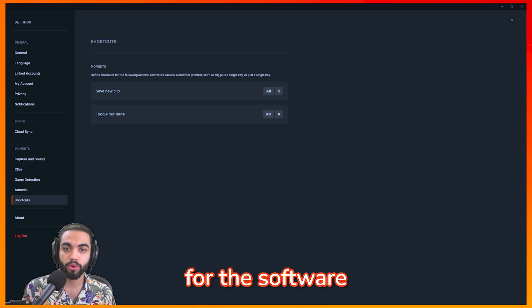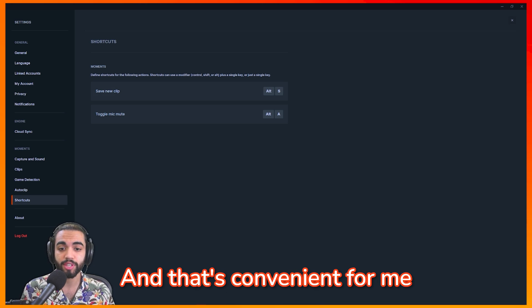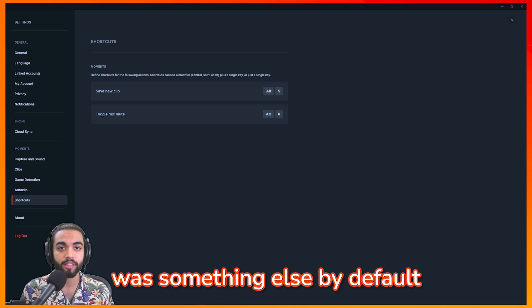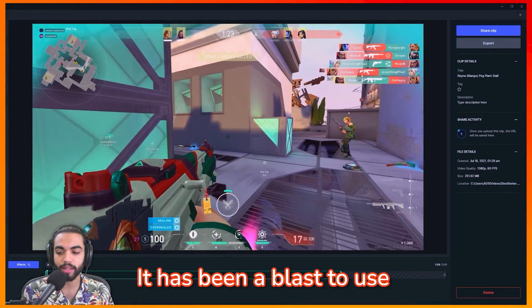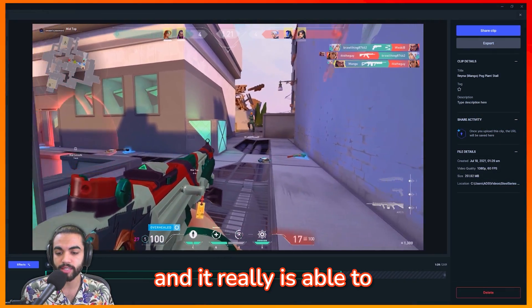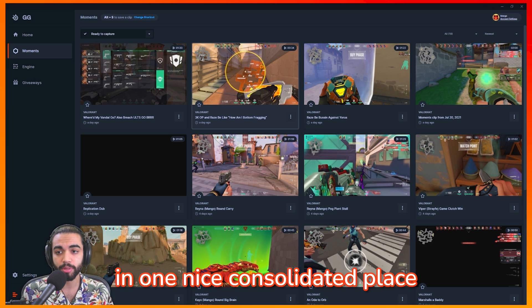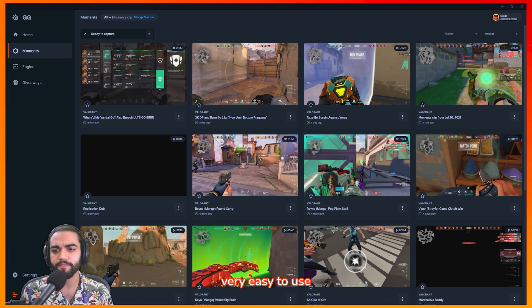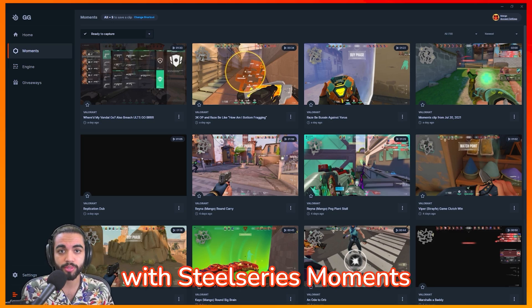Next we have the shortcuts for the software. Saving a new clip is Alt-S by default, which is convenient for me. The toggle mic was something else by default but I have it set to Alt-A. So all in all, I really enjoy this software. It's been a blast to use and it really is able to record all my clips in one nice consolidated place. It's super user-friendly, very easy to use, and I've had a great time. That's been my experience with SteelSeries Moments.